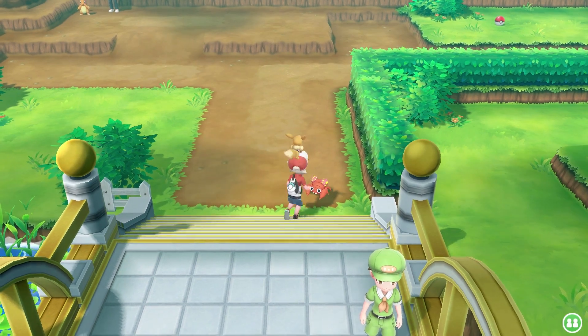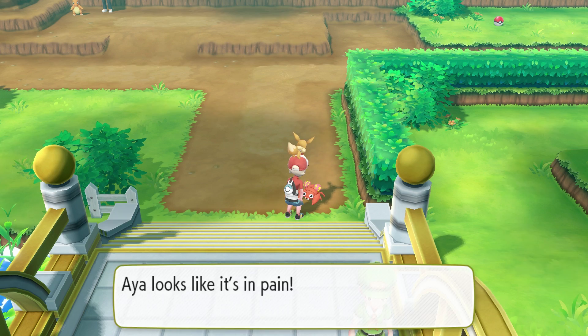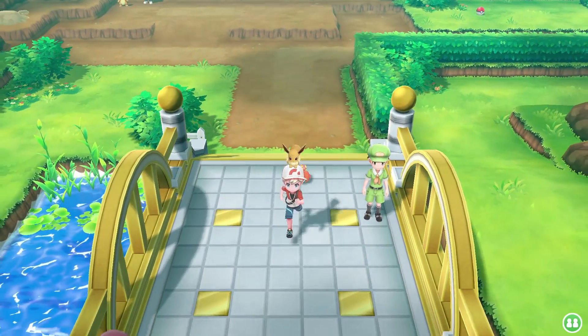Here we are exactly where we left off. Aya is still following behind us, but they're a little bit upset because they're in pain. The reason for that is last episode they got poisoned. So I'm gonna go back to the Pokemon Center and heal that real quick, and we'll be right back.